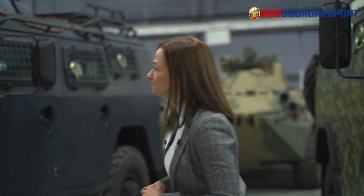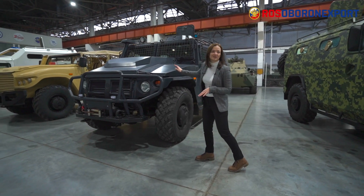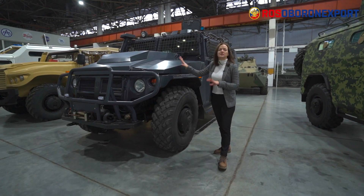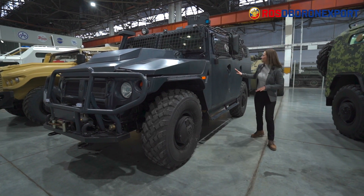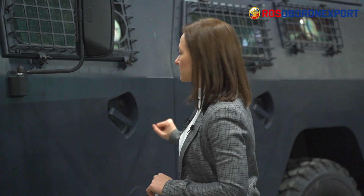Let's see one of the modifications of the Tiger. This black car is called Tiger Raid. It looks more like a normal tiger, but it has a different hull with five doors — two doors on each side and one in the rear.